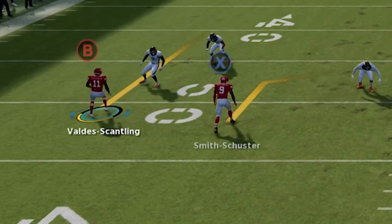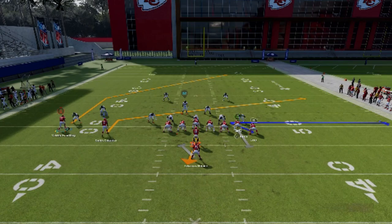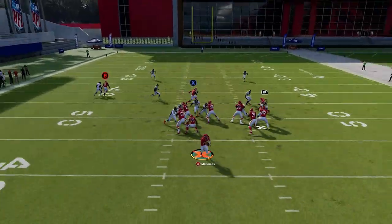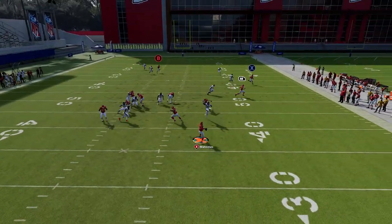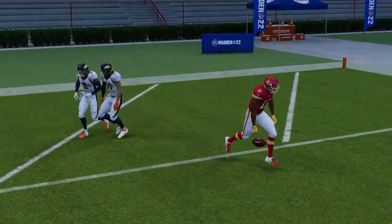Against Cover Two Man it's pretty much the exact same setup, except you have to motion out the B route — everything else is the same. You still slant the X route, still block the A route, and you get the same success. Without motioning him out, he'll typically run into the safety, but if you motion him out it gets past the Cover Two safety for another easy one-play touchdown.